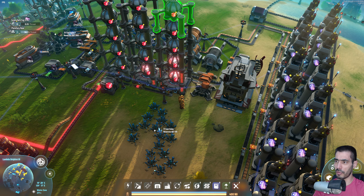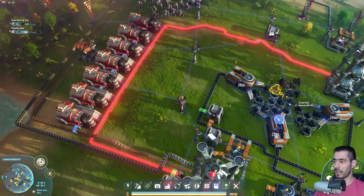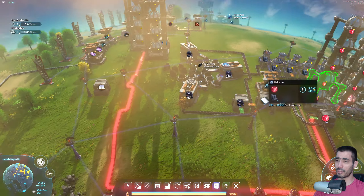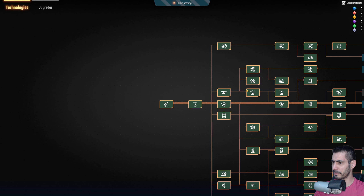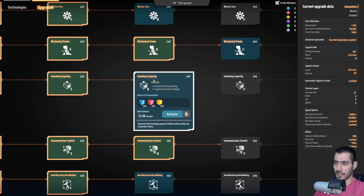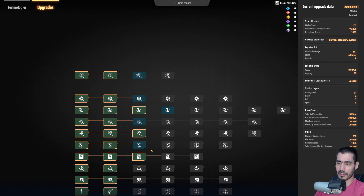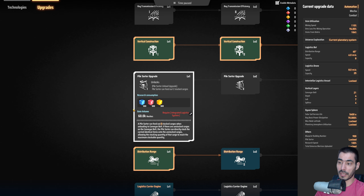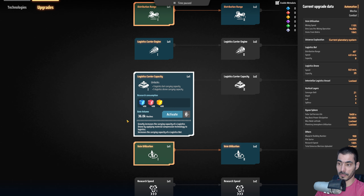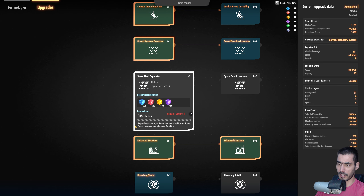I'm actually thinking about stopping the production of red cubes and stuff because it is occupying space and we're not doing anything with it — although I could just have it researched. Let's stop the research upgrades. I believe I ran out of upgrades that are available to me without making yellow ones or purple ones.